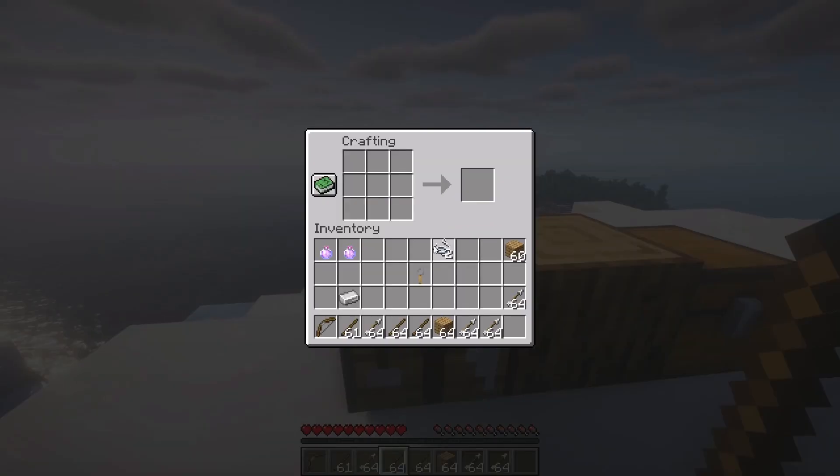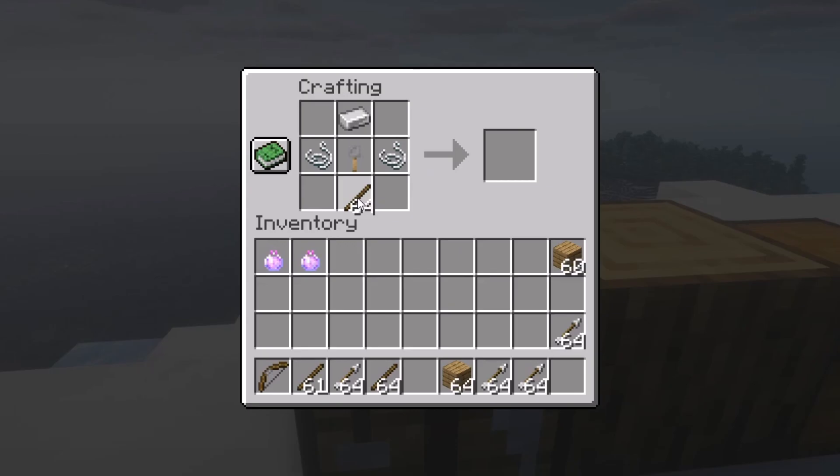this is the recipe of the normal bow in Minecraft. I bet you already know that. This is also the recipe of the crossbow. I'm wondering who uses the crossbow inside this game — I just don't like it.